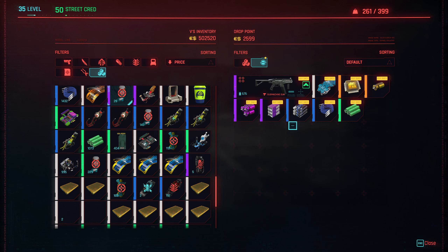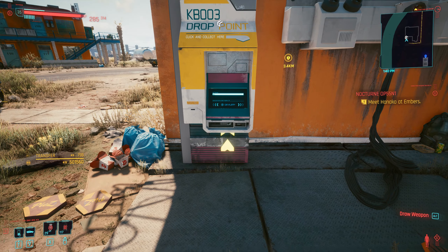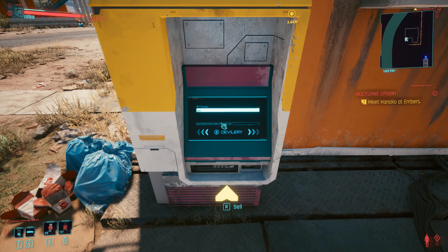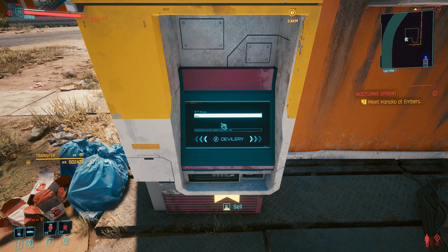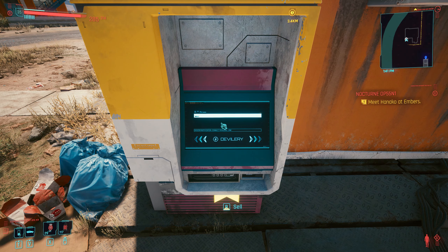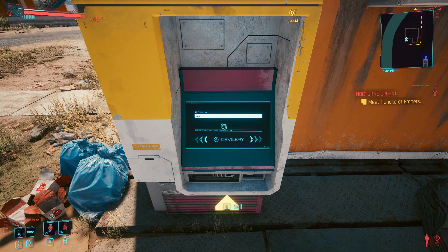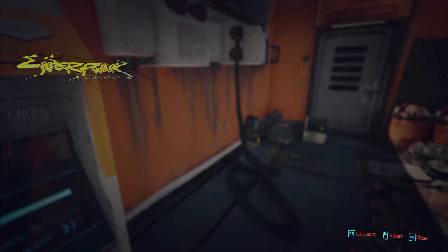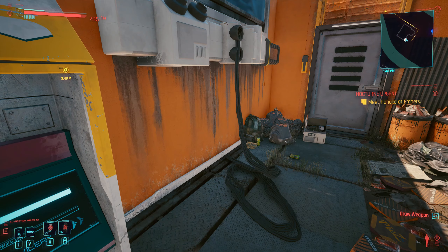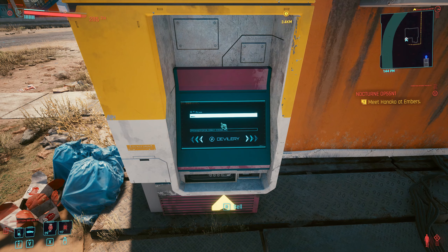So what you want to do is come out of it, but before you go back in, if you're on PC you need to press Escape and the letter R to sell at the same time. If you're on Xbox or PlayStation, you need to use the equivalent keys. For me the Escape key is that and the R key is to go into it, but you need to press them both at the same time.